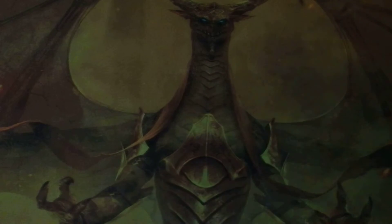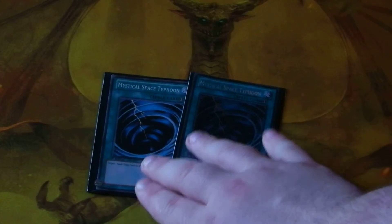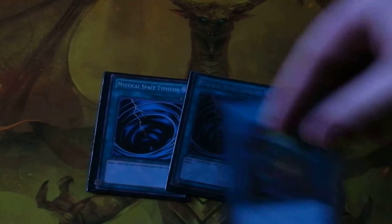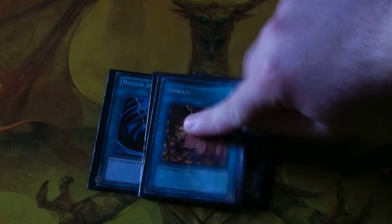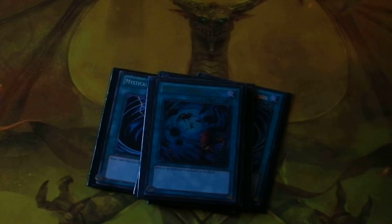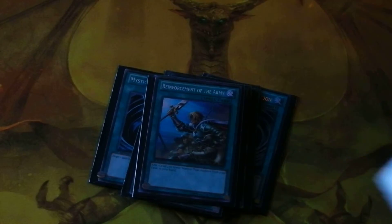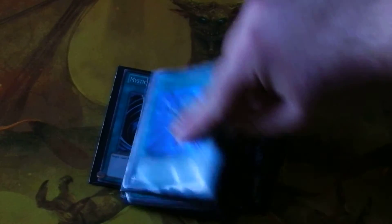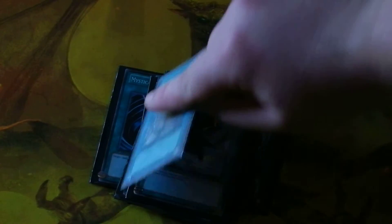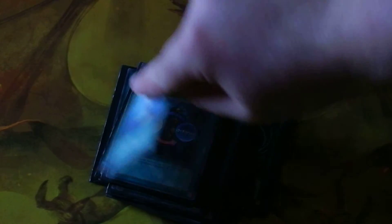Next up are the spells. Two copies of Mystical Space Typhoon, and the rest are just one copy each: Pot of Greed, Ukase, Cold Sarcophagus, Heavy Storm, Lightning Vortex, Reinforcement of the Army, Monster Reincarnation, Monster Reborn, Tribute to the Doomed, Blustering Winds, Shrink, Enemy Controller, Shield and Sword, and Cup of Ace.